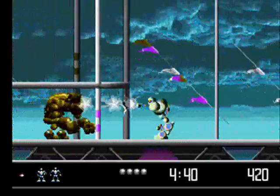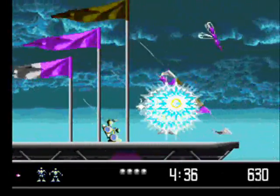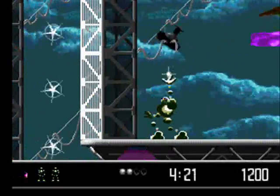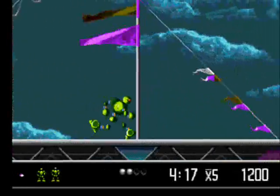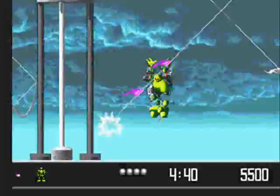You play as Vector Man and run through 16 levels which are broken off into days. You go around blasting shit and collecting power-ups, a lot of which are hidden in these monitors that you have to blast apart to get to. These power-ups include upgrades for your gun, health balls, checkpoints, extra lives, and bonus time.